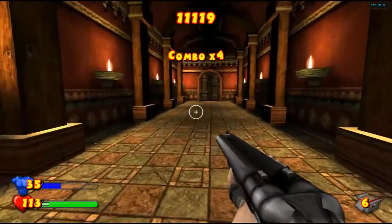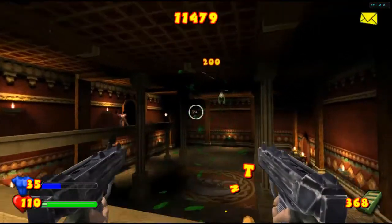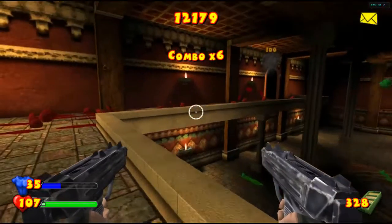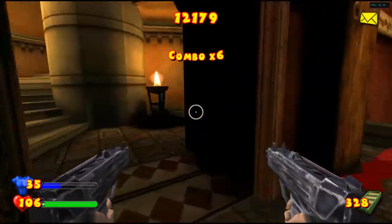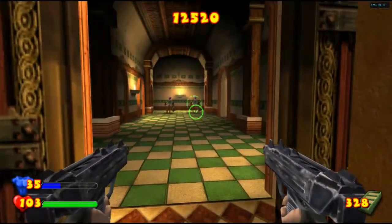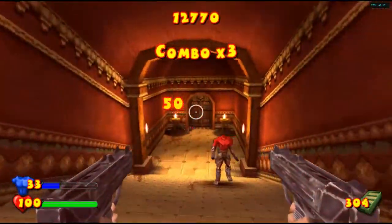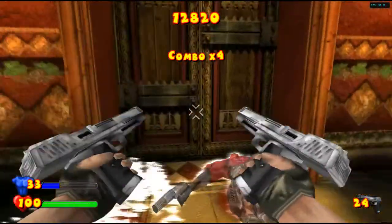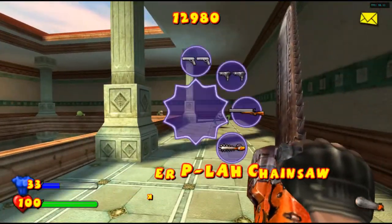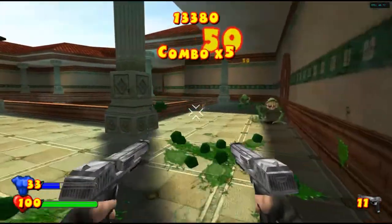I need to get used to these controls — they're really hard. Let's switch to our Uzis. I'll switch back to my pistols because Uzi ammo is kind of rare in the first few levels. The pistols are kind of powerful too.